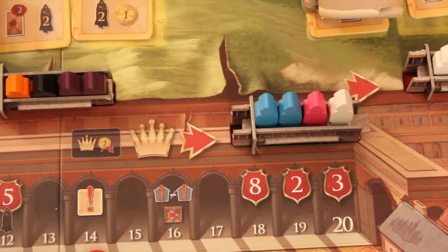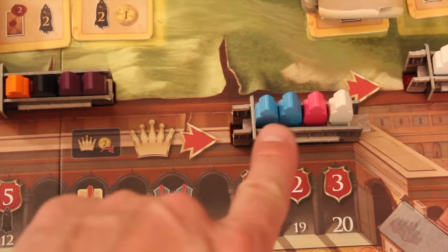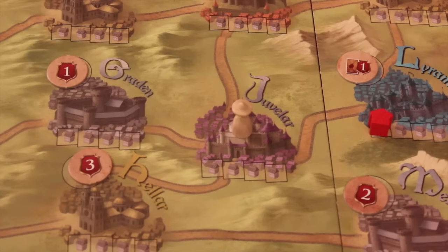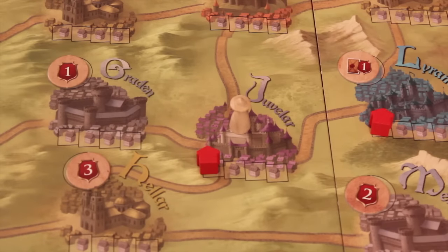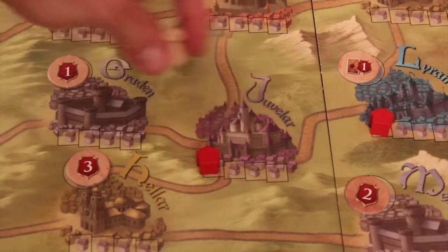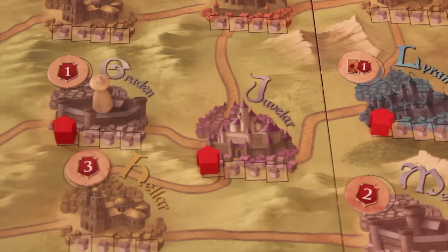The last of the four main actions is spending politics cards as you did before — playing two blue, a pink, and a white, or fewer cards and paying money. But instead of getting a permit, you get to move the king. You pay two gold for every space you move him. You can then build wherever the king is without needing a permit. So you can pay a lot of money and move the king if you can't get the permits you need.